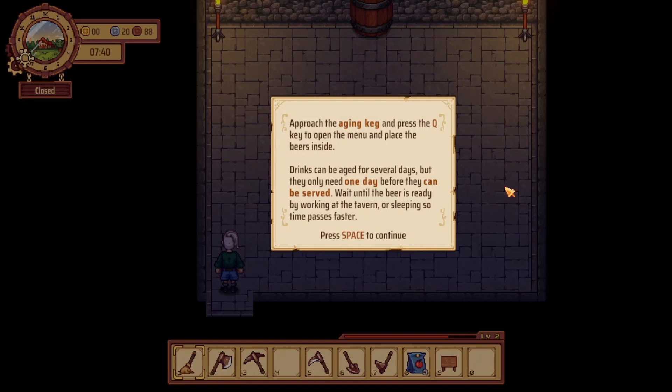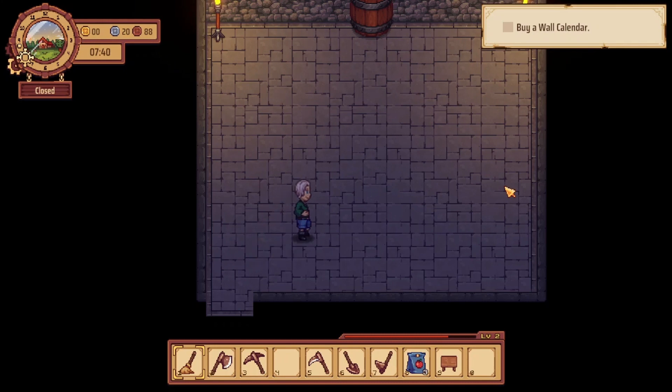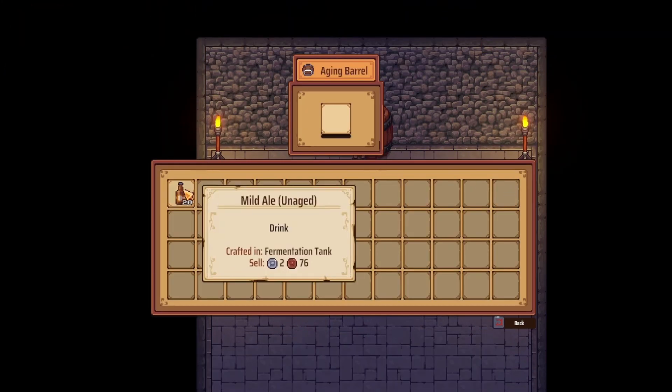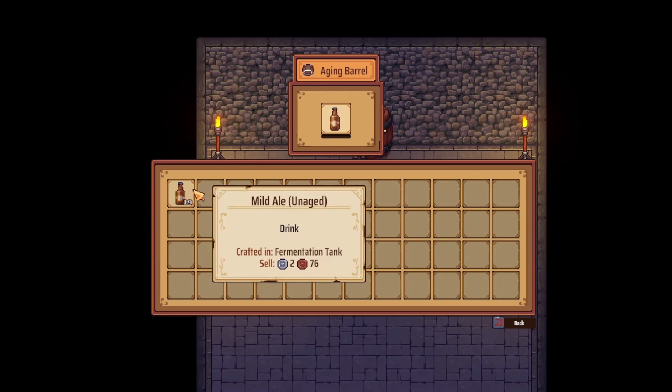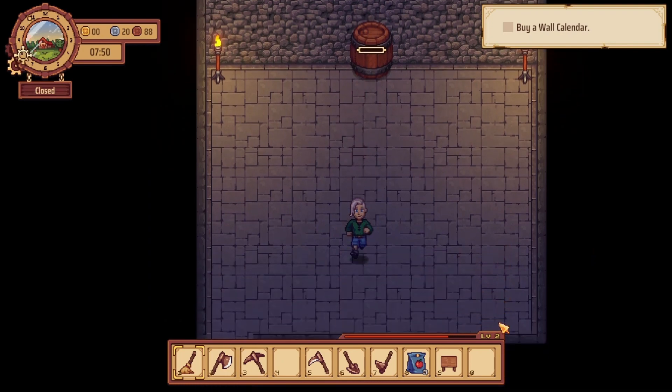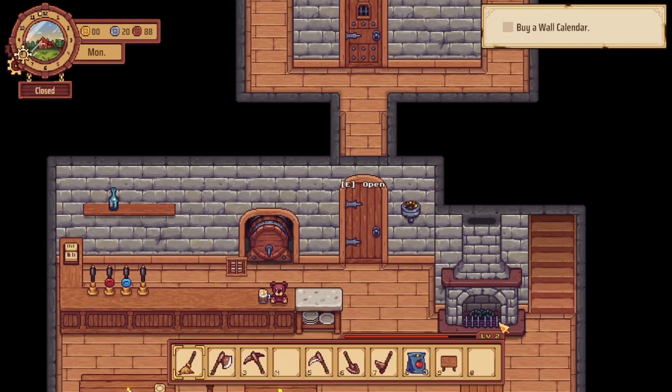You can speed up the wait by working at the tavern or sleeping so time passes faster. So this is an added layer of... an added layer of consuming my time in ways that shouldn't be consumed.